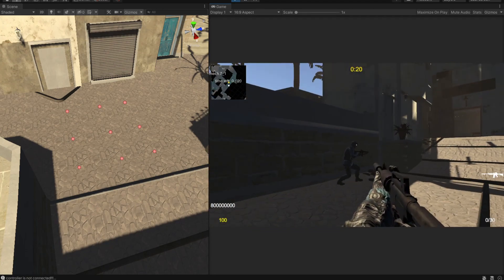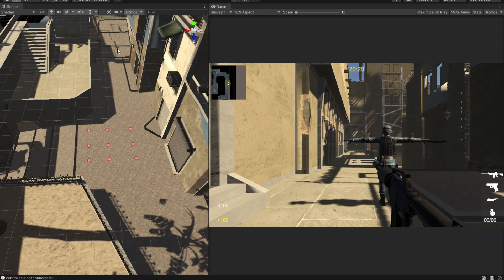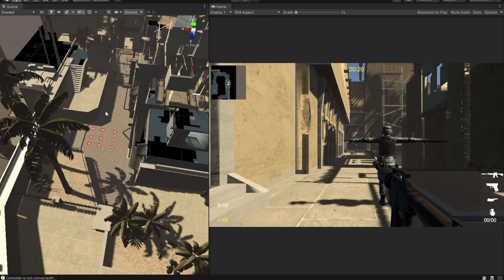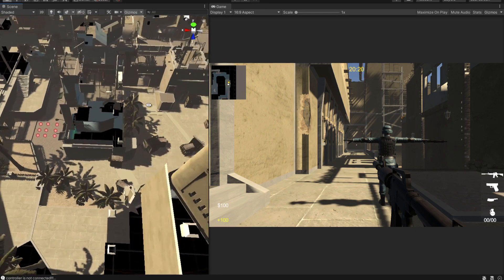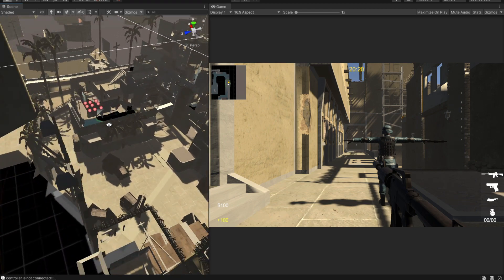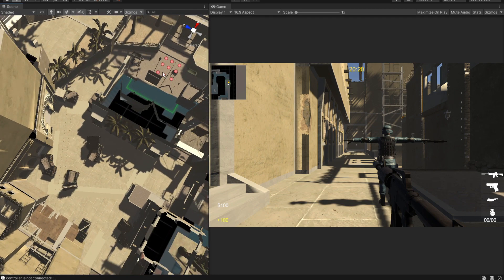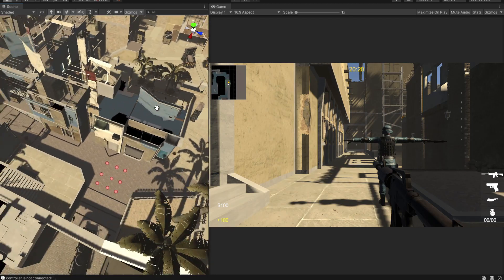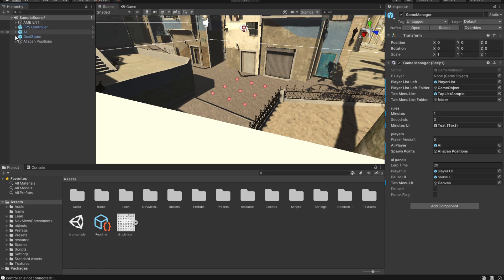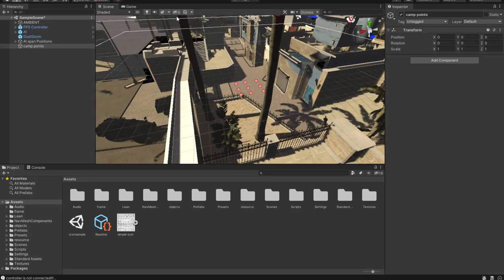Now let's make the AI roam around the space. In Counter-Strike: Global Offensive, bots roam around and then pick a spot to camp. The plan is to place points around the map, calculate the distance between them, and if the AI gets close enough to a point it goes there and camps. I'll switch to the default view and create a new game object called 'Camp Points', reset its position, and scatter points around the map.